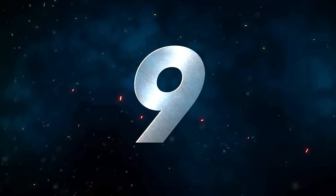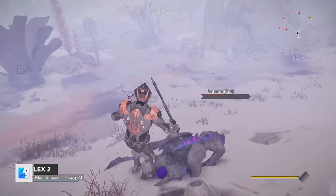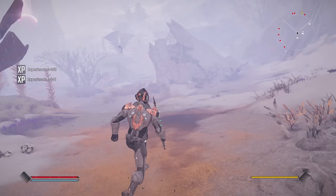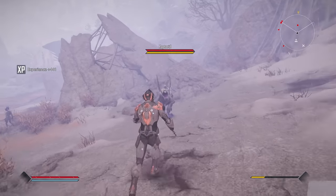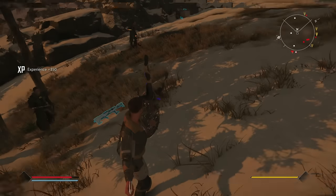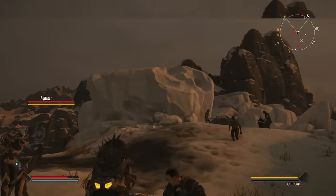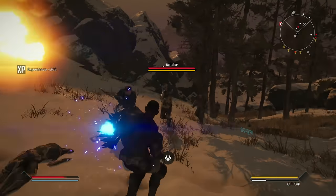Number 9 is Elix 2. In this sequel to the vintage open-world RPG Elix, Jax must once again unite the free people of the science-fantasy world of Magellan against a new threat, the Skylands. For an action RPG, this obviously isn't going to compete with The Witcher 3 or Skyrim, but there is nothing quite like this on Mac currently, and for what it's worth, I think it's fun.